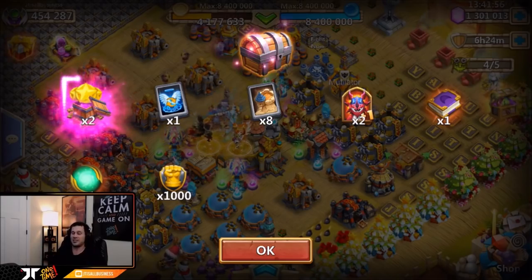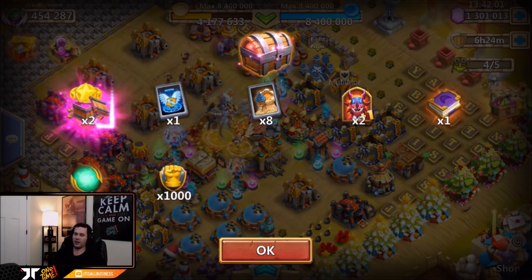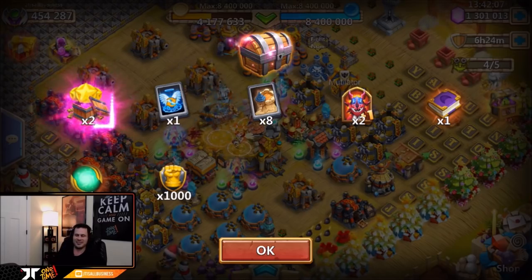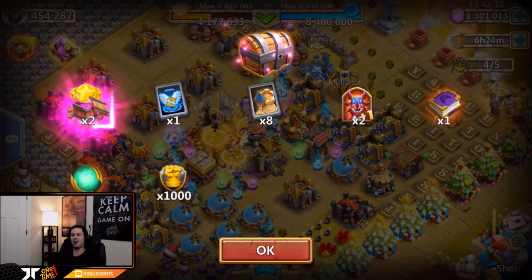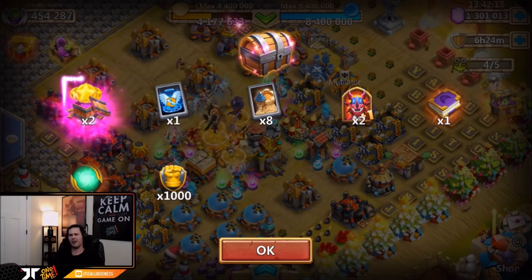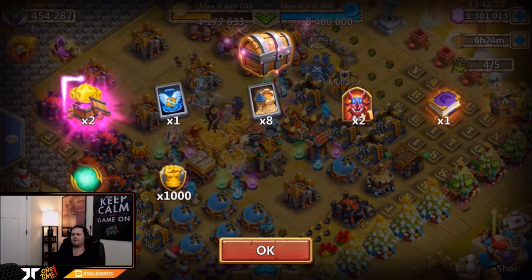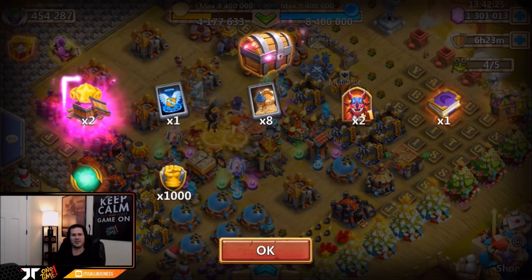Anyway guys, hope you enjoyed the video. We got that Anubis and we got everything under 15,000 gems on my main account. I'd be more than happy if I only had to roll less than 15,000 — anything 17,000 or less keeps me above 10,000 gems on my free-to-play, so I'm happy. I'm probably going to do this event tonight — wish me luck guys! I'm headed to a race about two hours away, so no more videos until about 10 or 11 o'clock tonight. Peace out fellas.